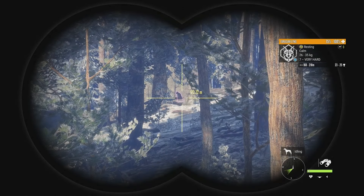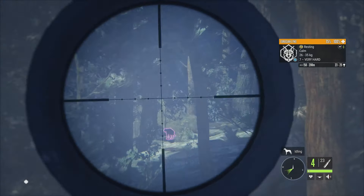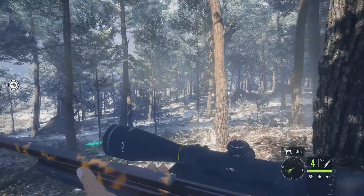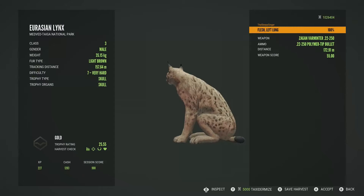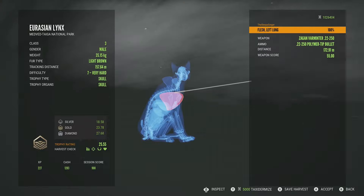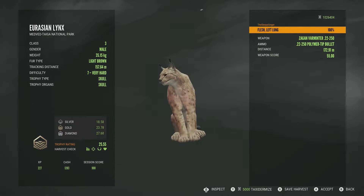Up there is a level 7 Eurasian lynx, estimated 23 to 25 — this will be our gold lynx. He's facing us, so we took the 50 to 75 yard shot. He didn't drop immediately, which tells me it wasn't double lung given he was facing us, but there's vital blood to confirm it was a good shot. He's just behind this rock — gold at 25.55, gold for Eurasian lynx is 23.78. Level 7s always make gold. Shot directly into the left lung at 172 meters. One animal left: the wild boar.